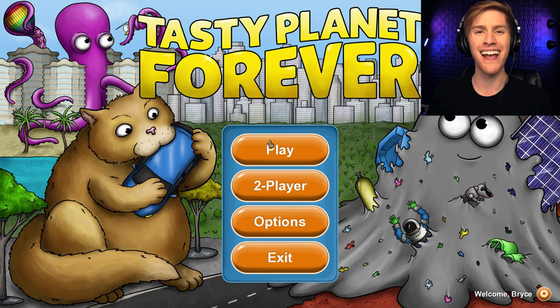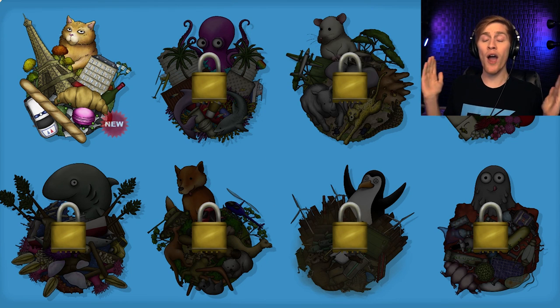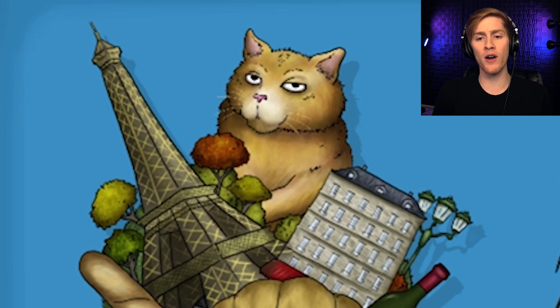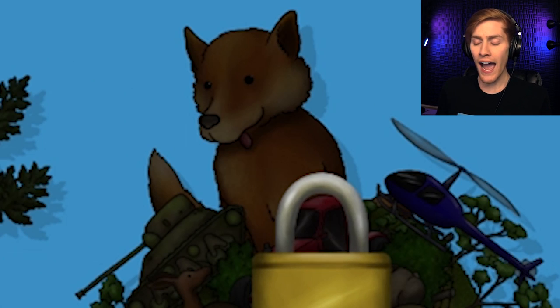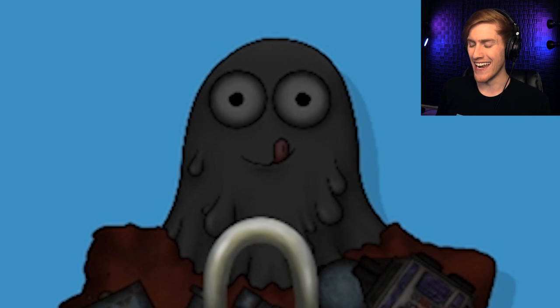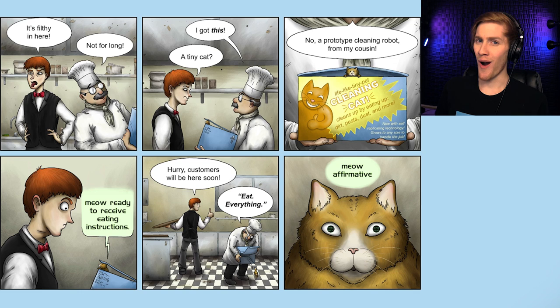In this game, instead of just playing as Kevin the whole time, we've got a whole bunch of new characters as well as some favorites. We're starting out as this adorable little kitty cat, then making our way to an octopus, a little mouse, a honeybee, the shark from Tasty Blue, a fox, a flying penguin, and of course our super hungry gray goo named Kevin. Unfortunately the only character unlocked at the moment is the kitty cat, so it's time to hop into the cat levels.